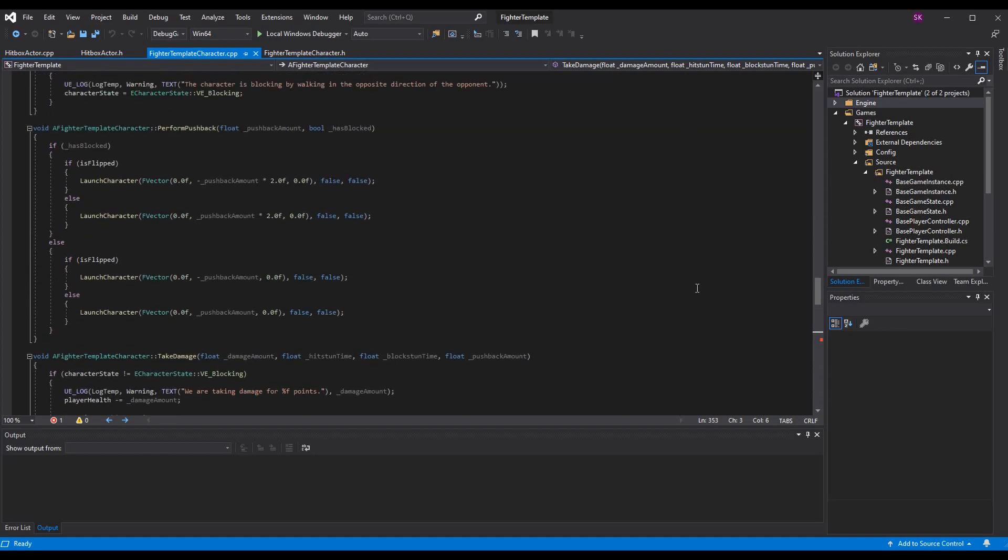In the `perform_pushback` function, we determine how far to launch the character — changing it based on whether they've blocked — and also what direction. If the player getting pushback has blocked, we do one logic branch; else we do another. Essentially all this is doing is: if we blocked and we're facing this way, launch us this way; if facing the other way, launch us that way. The same logic applies for the non-blocked case. The `launch_character` function is a function from Unreal — we did not make it; it is inherited from the Character class.